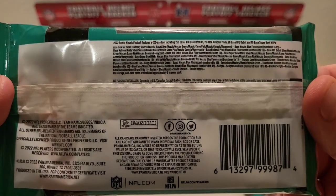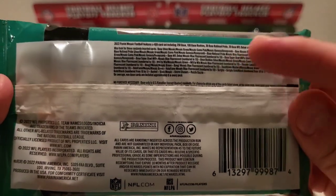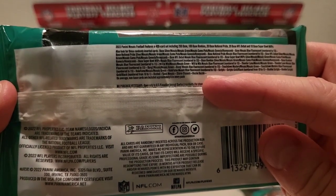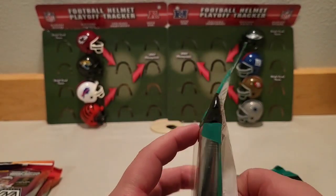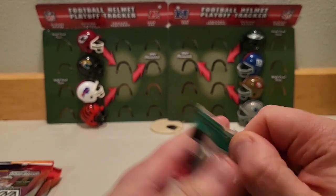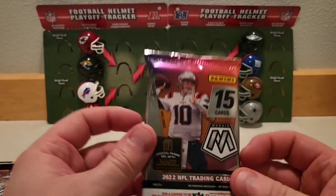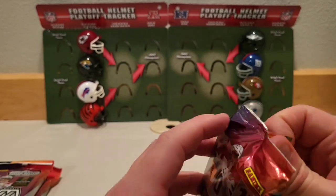Here's some of what you can pull — some pretty cool stuff. Some of the case hits: the Razzle Dazzles, Storm Chaser, Glass Mosaic, and you can also pull some low-numbered autographs as well as those blue fluorescents. Genesis is really the exciting one for me. I really enjoy those — I think those are my favorite parallels out of all the football sets. So let's get into this.